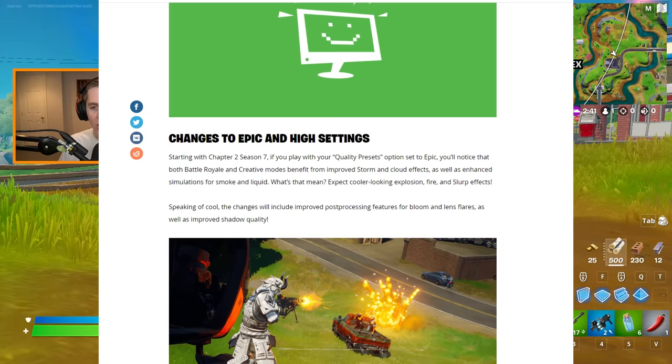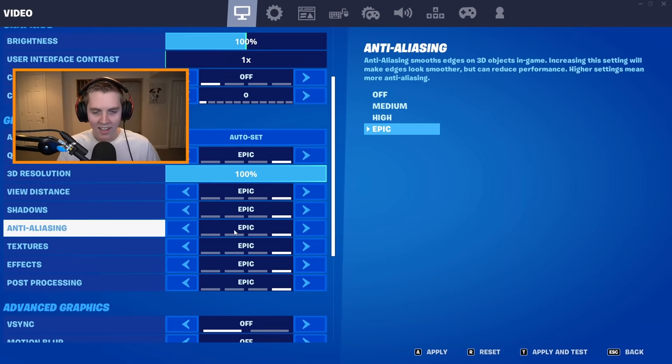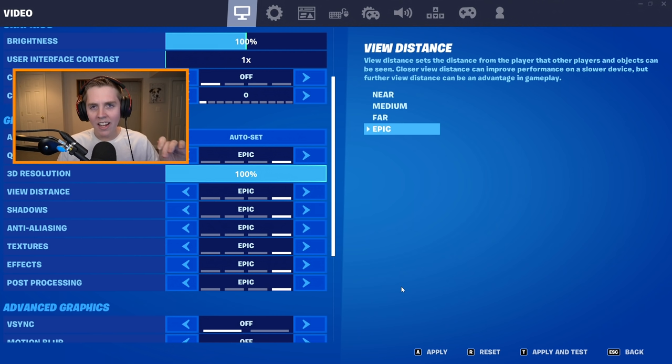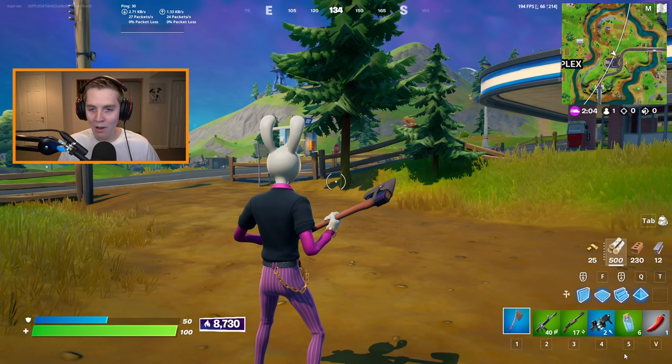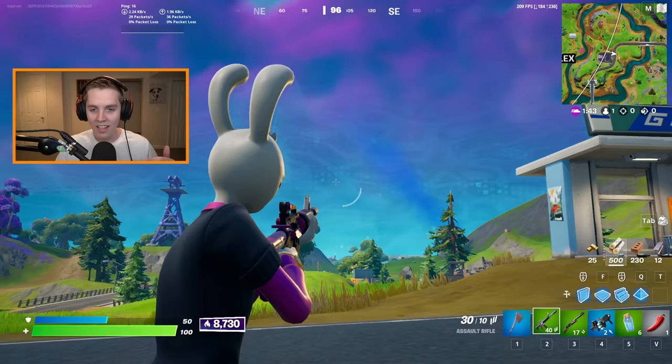I'll put the blog post up on the screen right now — I'll also link it down below. To sum it up, they basically made it so when you choose the Epic Quality Preset, all Epic settings, instead of being the old Epic settings, it's now the next-gen settings.